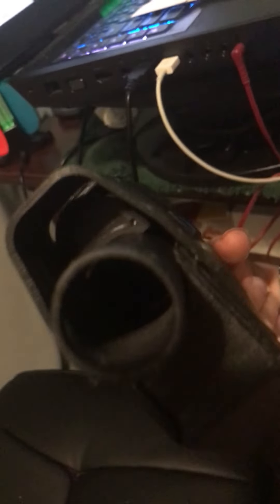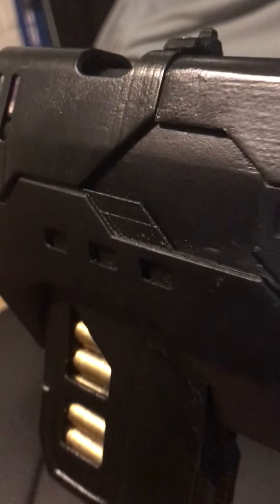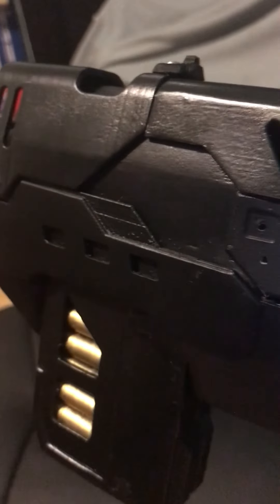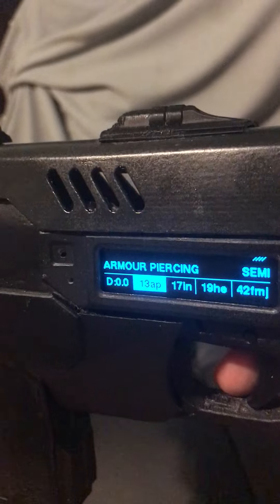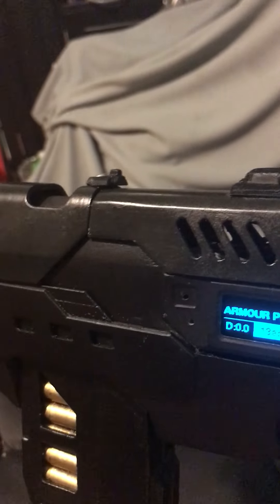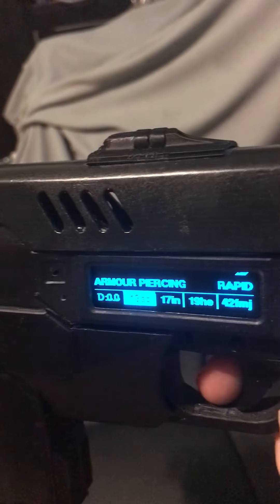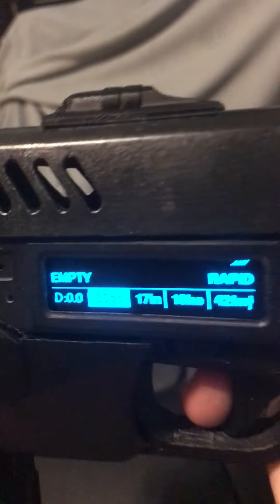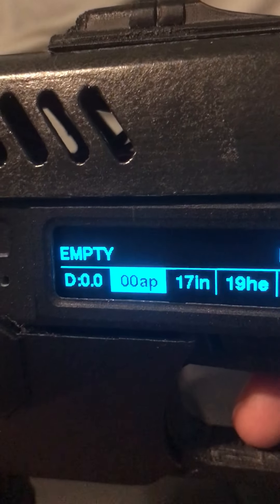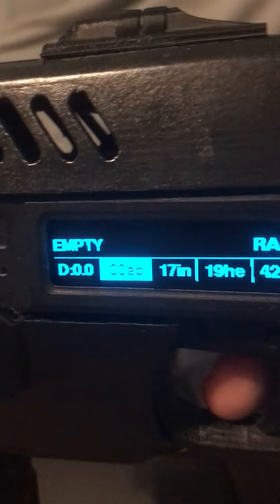Stun — yeah, it's blue. You can also do rapid fire on these things. So if I go over to armor piercing — there we go — rapid fire. Now as you can see it says ammunition low, empty, empty, empty, so I can't fire that anymore. Isn't that cool?